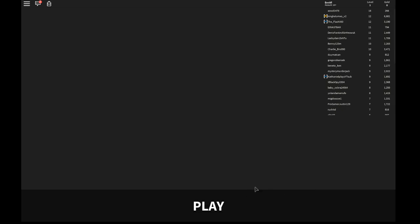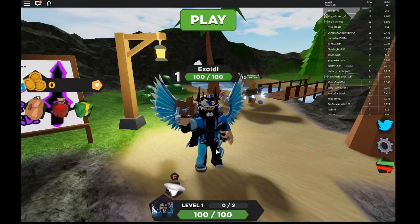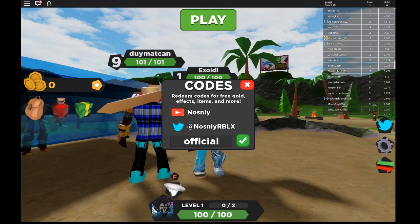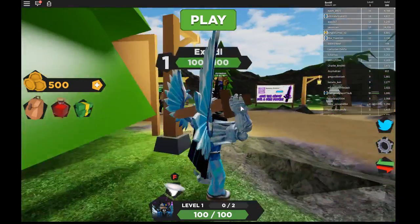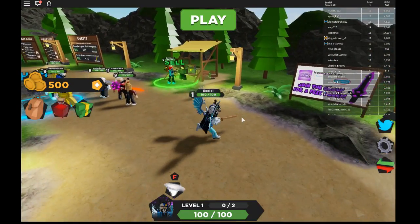Welcome back! Skipping the tutorial, let's go straight into the gaming. We're inside another player and here's the first code today — the only official release code — and you get 500 gold! That's pretty much the first code ever in this game.